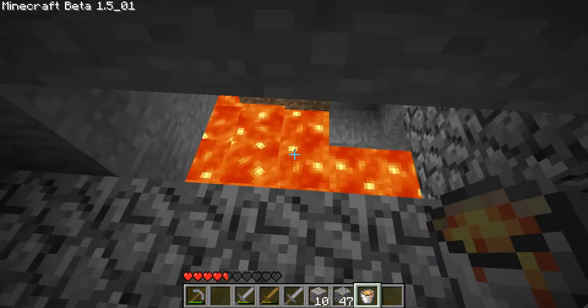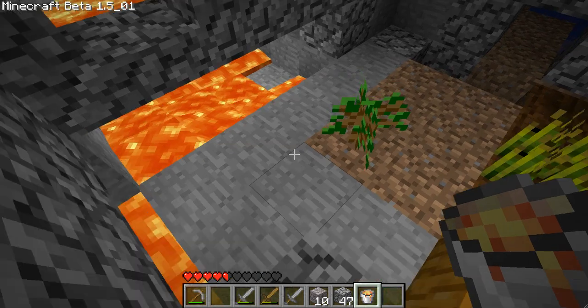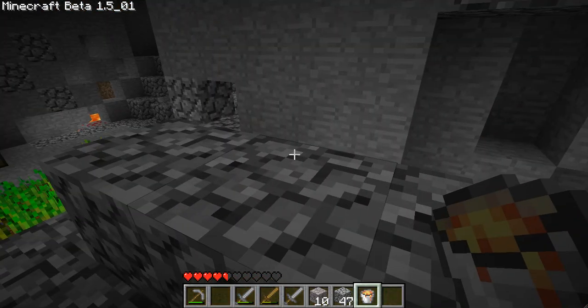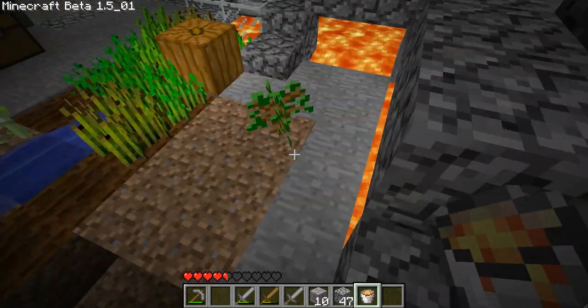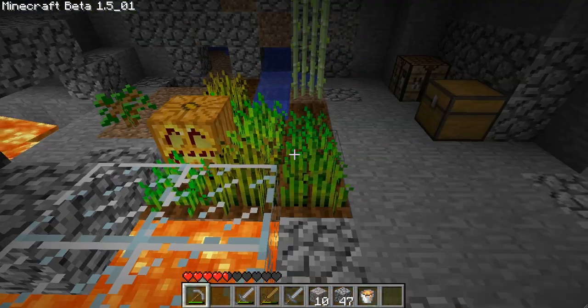I'm totally screwing up the lava flow here. Lava's frustrating in how it flows - it tickles my inner brain. Lava should just even out and flow normally, but nope, that's not how Notch rolls. He doesn't roll like us.